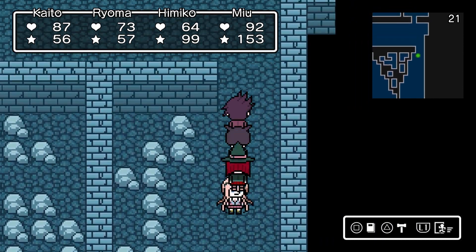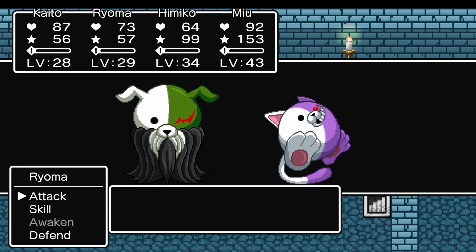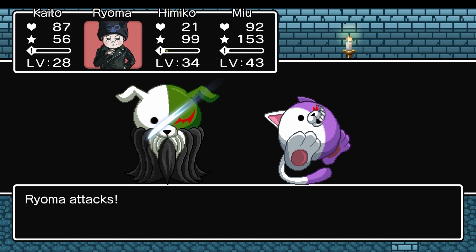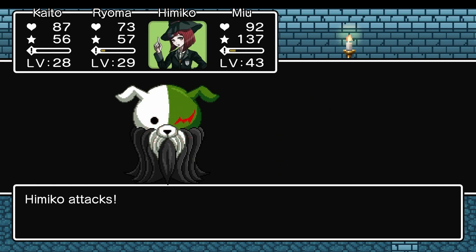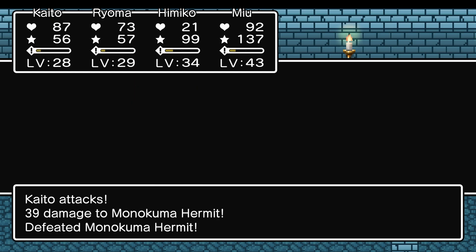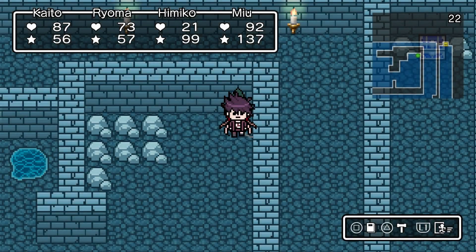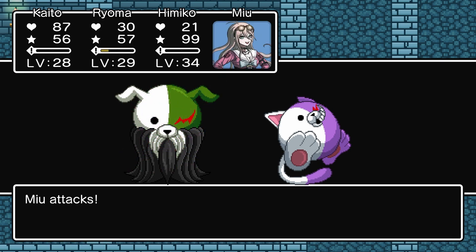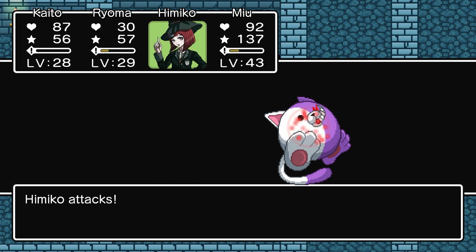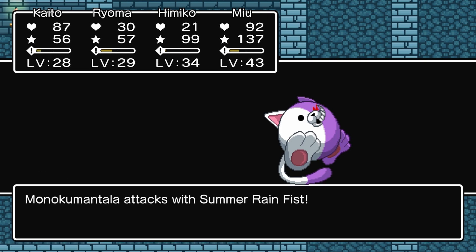Let's grab this one — 500 gold. Kaito's agility is unfortunately still not enough to deal with Monaco Mantula. I don't know how Himiko survived, but I'll take it. What's Mew's agility? 43. Even Himiko? I understand why Ryoma's not missing, but she misses sometimes — she's exactly at some kind of middle threshold. Heal, heal, heal, heal, and heal. Okay, this is a lot more needing to use heals. How much time do we have left? Still two minutes. Can I make it to floor 24?